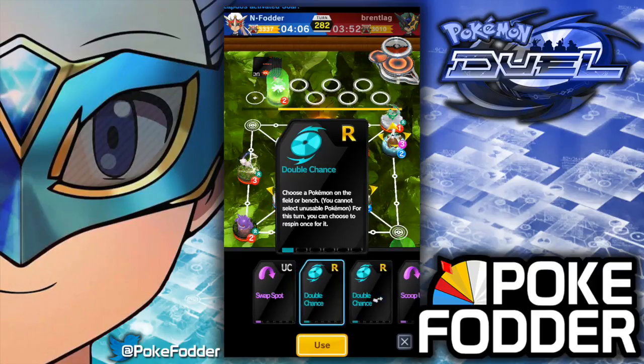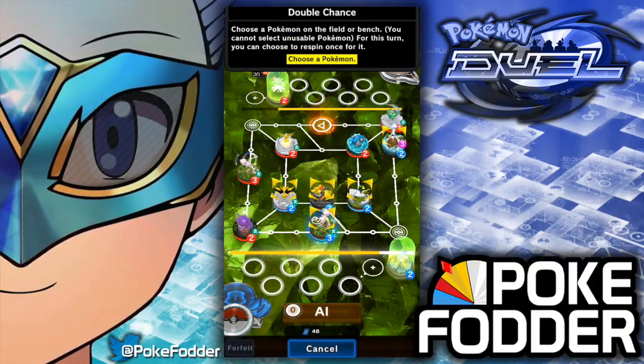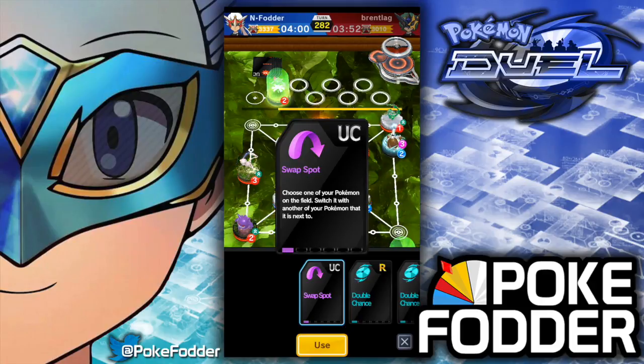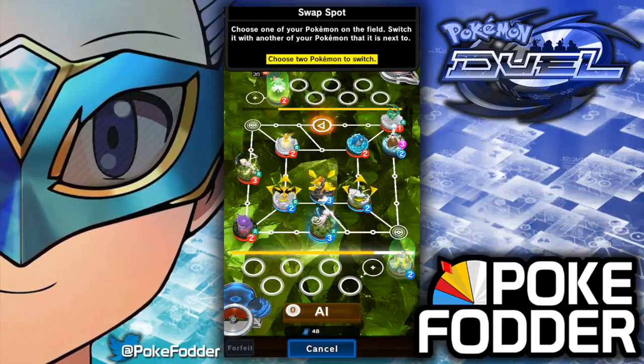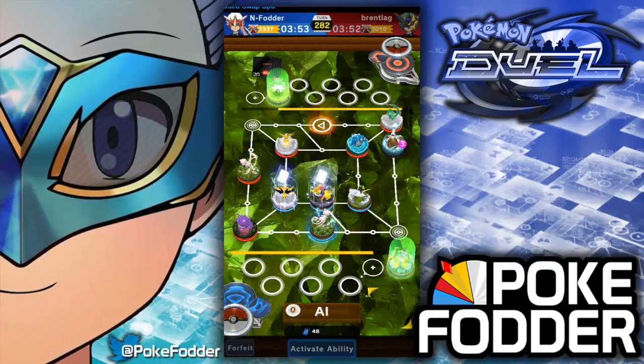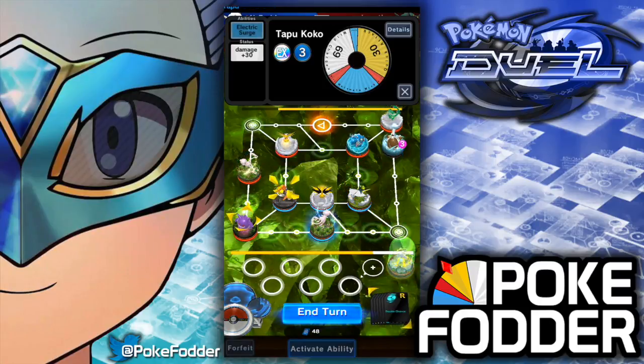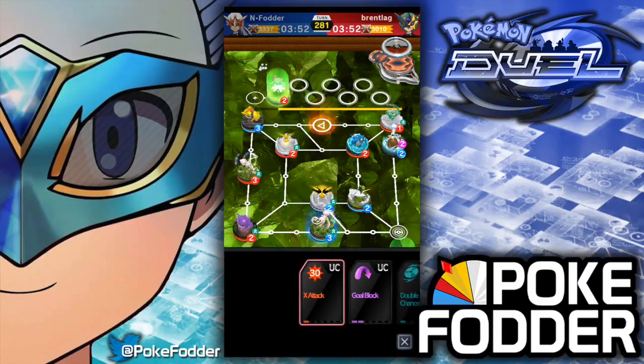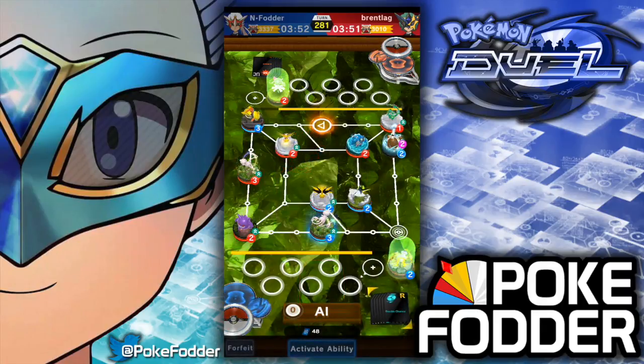I have double chance — I'm not gonna use it. What I'm gonna do is put pressure on my opponent's goal and force him to react to what I've just done. Now he has to go block his goal. If he takes Rayquaza I'm gonna slide up, then double chance and attack the toad there.